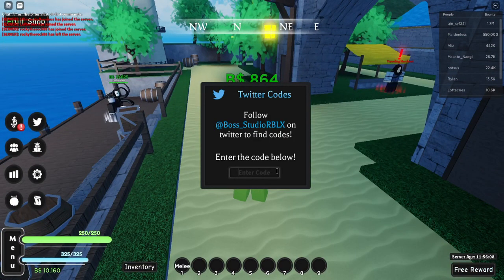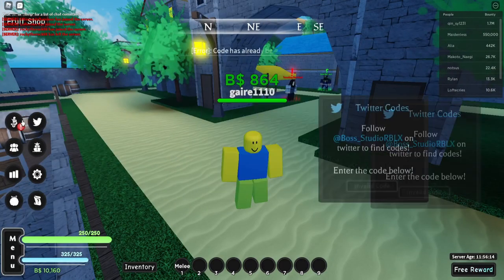The next code would be '125k likes' and this one gives you a devil fruit reset, so devil fruit resets.